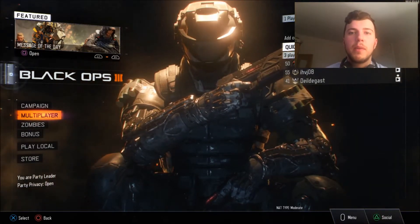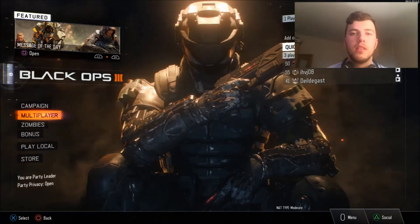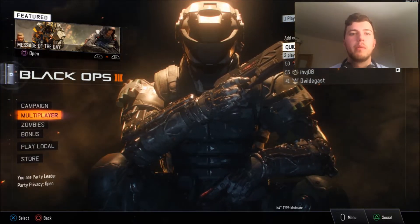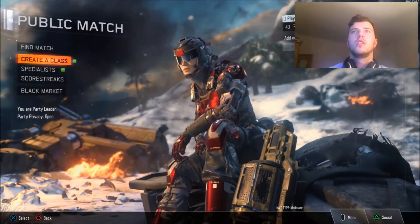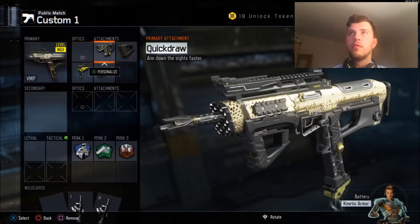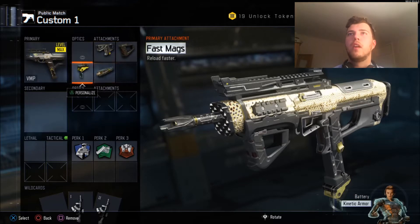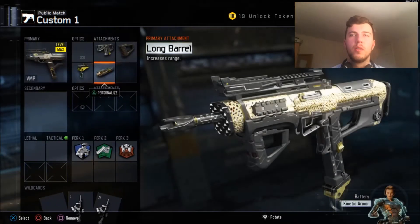What is going on YouTube, so in this video it's going to be episode 6 of a free-for-all with every gun. We're going to be using the VMP for this episode. I'm going to go for four attachments: the quick draw, the grip, the long barrel, and the fast mags. I recently swapped out the rapid fire for the long barrel — I feel the VMP is a fast enough shooting weapon, so the long barrel will just increase the range.